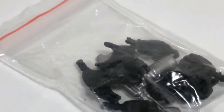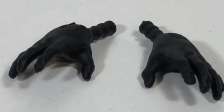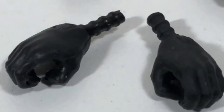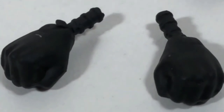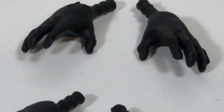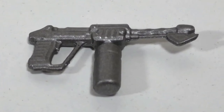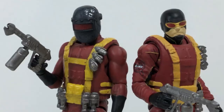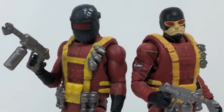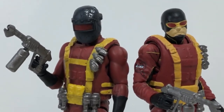As for his accessories, exactly like all the other figures, they come in a little clear plastic bag. He includes eight extra hands: grabby hands, trigger finger hands, weapon-holding hands, and fists. All of these hands are painted black and match the ones already equipped on the figure. His one and only weapon accessory shouldn't be too much of a surprise — it's a flamethrower, the exact same one that came with Fireball. Here's Fireball standing alongside Firebug, and they look so good together. You're probably going to want more than one Firebug — it would be so cool to see Fireball flanked on either side by a Firebug.